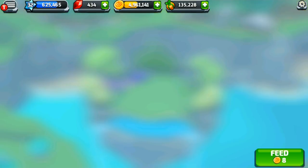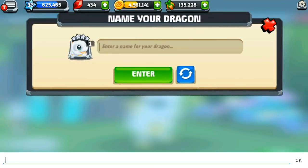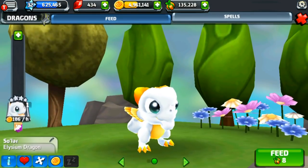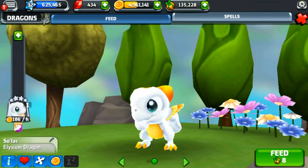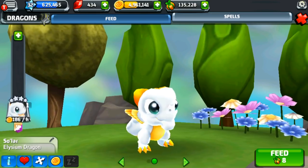Come here, Salar — we're going to change your name. I'm going to pronounce it a little differently: Salar, instead of Solar. And there he is! He's so small and is indeed the Elysium Dragon with these beautiful golden wings, his fluffy little tail, and all of his little cloudy looks. I think he's perfect right next to the Air Dragon exhibit.